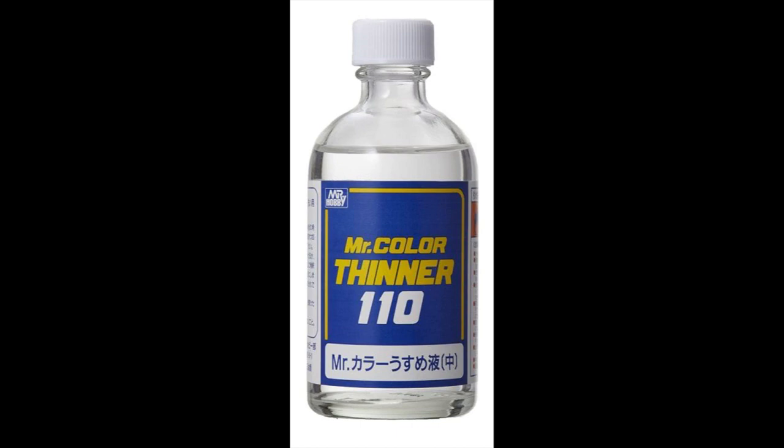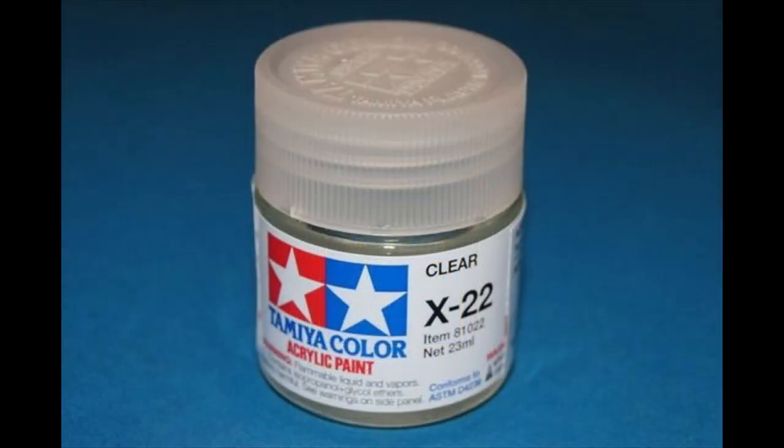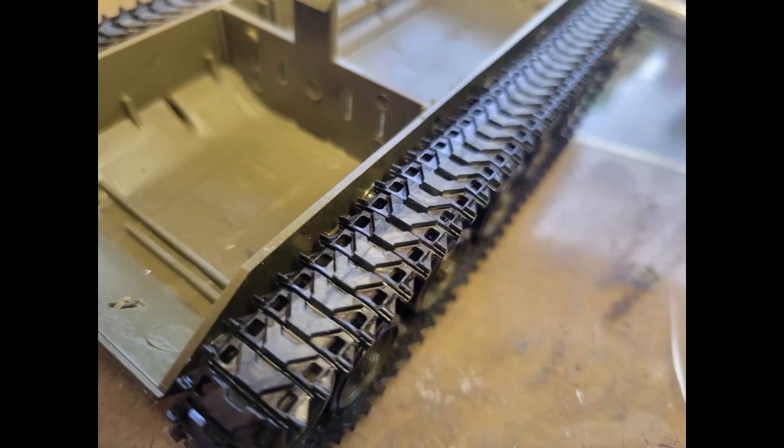I'll thin the Mr. Color with Mr. Color thinner — this stuff sprays amazingly, it's a great paint and a good color for this base. I'm going to spray everything with it and then give it a clear coat with X22 Tamiya clear, which I'll use a couple of times during this project. The hull goes together quickly — about 30 minutes and the whole bottom hull is together. I painted it in its base color and put some clear acetate in for the driver's vision port windows.